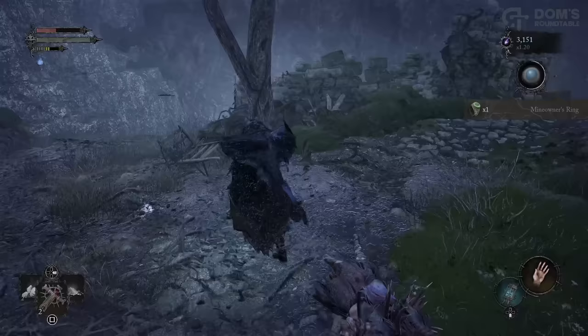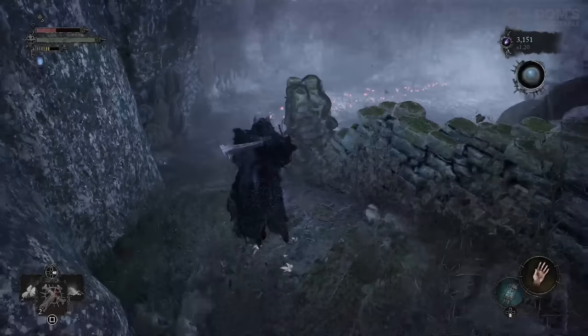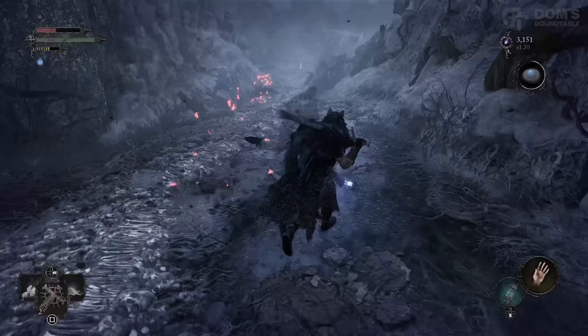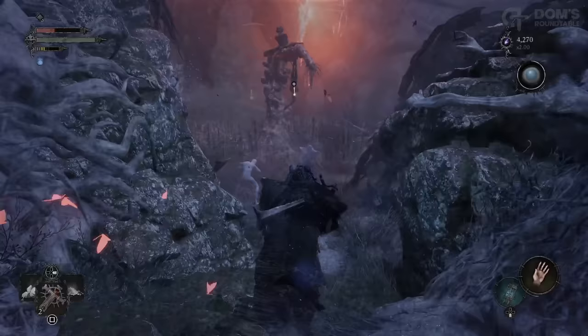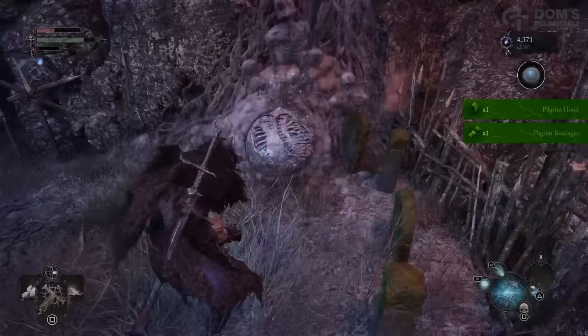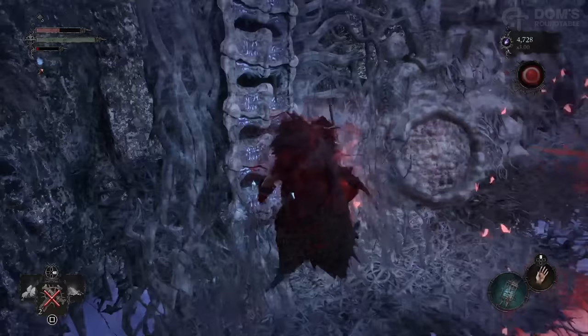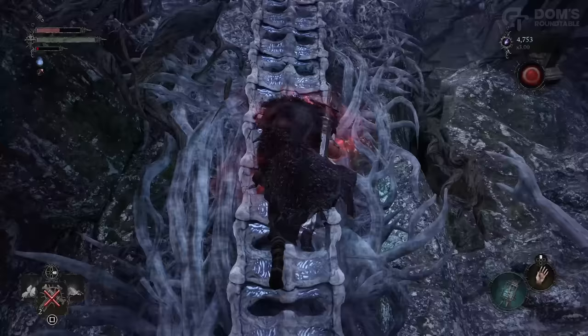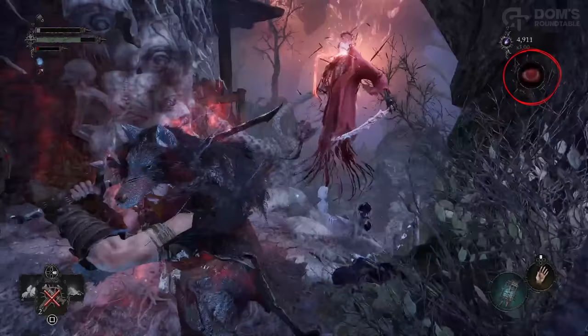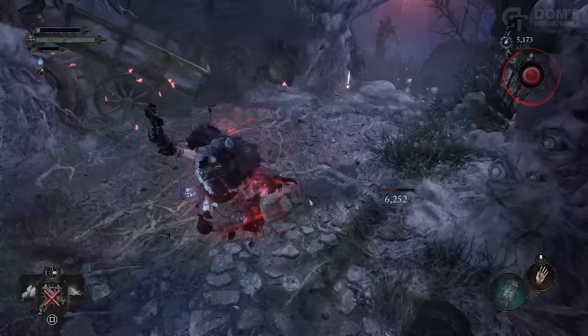For this next area, you will need to be in Umbral, or you'll end up just walking into the water and drowning yourself. Progress through here, dealing with all the Umbral enemies that will be bursting out around you, and you can grab the second half of the Pilgrim armor set from the end. Finally, head up the ladder, being careful of the Mangler enemies at the top. I've been in Umbral for so long that a Red Reaper enemy is now hunting me down, leaving me unable to heal — I just need to get to a Vestige or an Effigy as quick as I possibly can.